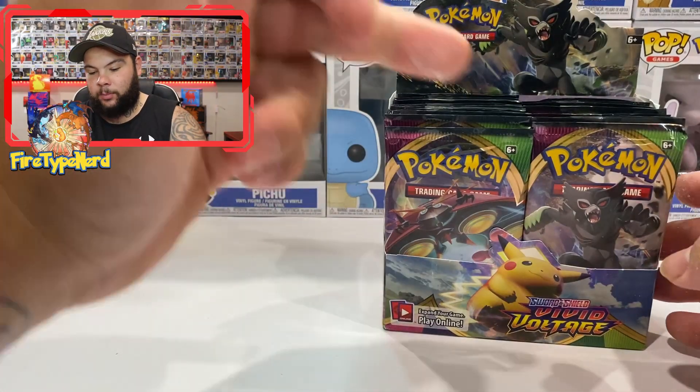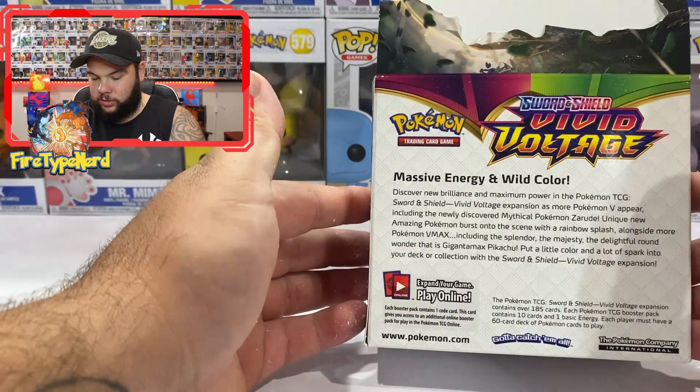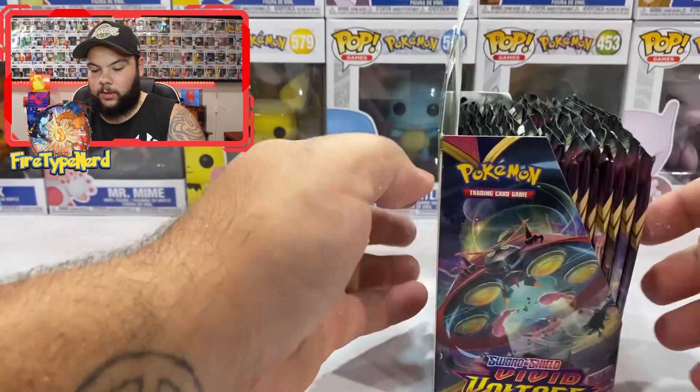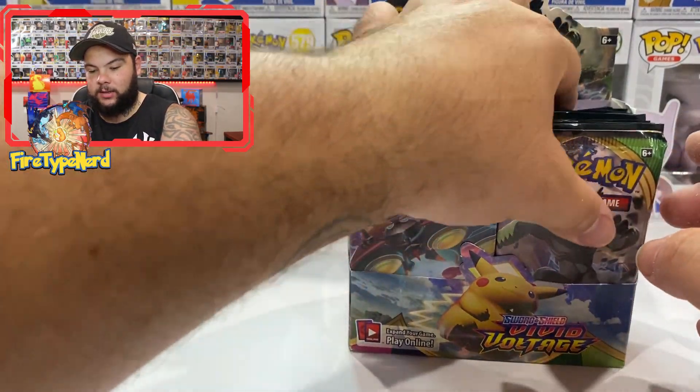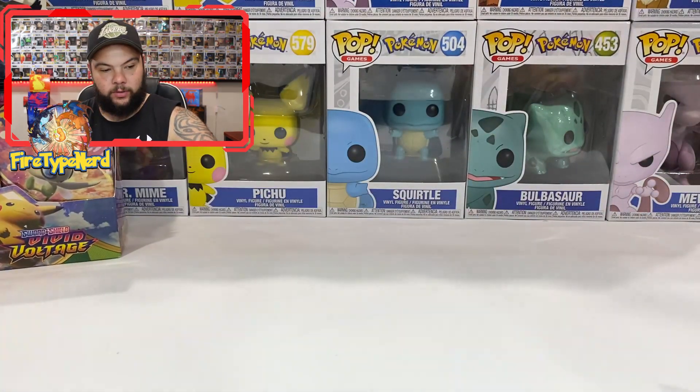So we've got Zarude on the top, Pikachu, Celebi — there's the back if you want to pause and read, it's a bit clearer now the packaging is gone — and then an Orbeetle. Alright, so let's crack this. We'll start from the right and see how we go. We've got a Zarude.